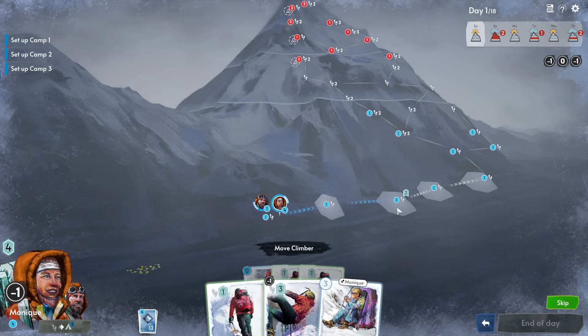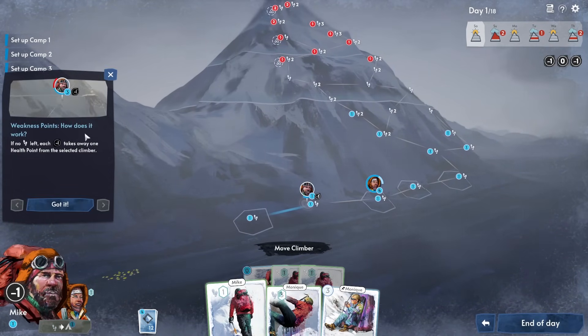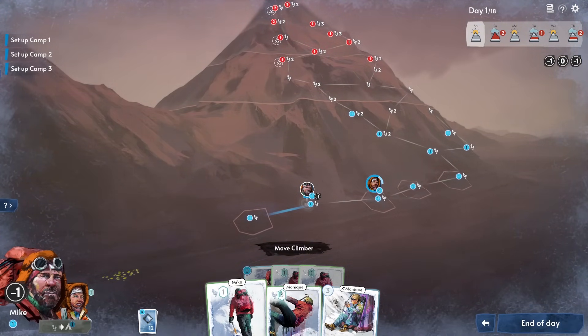To move around, you don't pick movement cards directly — you pick where you want the climbers to move and they use the cards accordingly. We move Monique over a bit and Mike over here using our three total movement points. Mike's going to lose a health point from the weakness thing, but then gain one back because he's on a space that gives health — which probably cancels out, and isn't ideal.